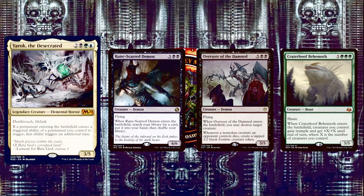Next we have Craterhoof Behemoth — 5 and 3 green for a 5/5 Beast with Haste. When it enters the battlefield, creatures you control gain trample and get +X/+X until end of turn where X is the number of creatures you control. Say you control 6 creatures, then cast Craterhoof — 7 total, all get +7/+7 and trample. With Yarok, that's +14/+14 and trample. Already a game-ending card, this is absolutely ridiculous with Yarok. Having this effect doubled is invaluable.